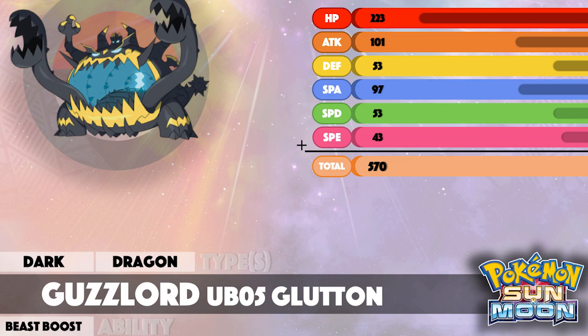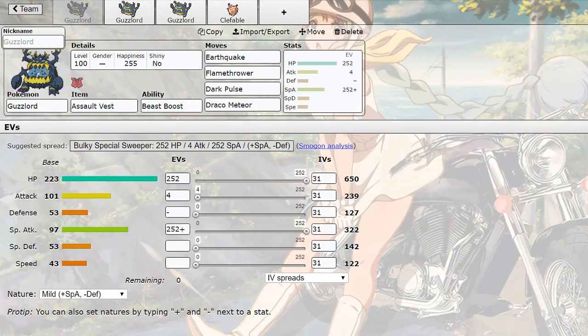Unfortunately he has a quad weakness to Fairy, so that's gonna be a little annoying. And when you have a Pokemon that's this incredibly slow, almost every Fairy type in the game is gonna be able to outspeed him. So a choice scarf set - please don't recommend that. Now we're gonna be moving on to the Showdown portion.